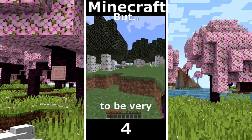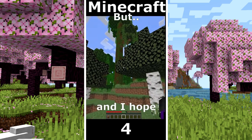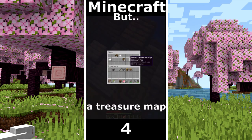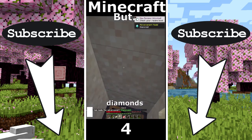Minecraft but I can't touch white, I need to be very careful. The goal is to gather a diamond, it's a jungle here and I hope to find a temple. I need some tools, that's a sunken sheep, the treasure map is not white so I took that. I found a treasure and finally diamonds.